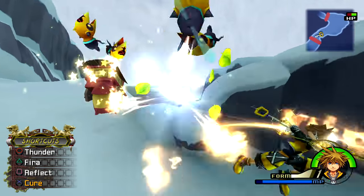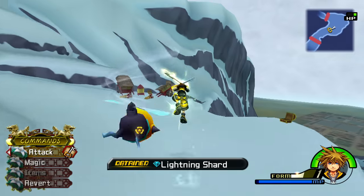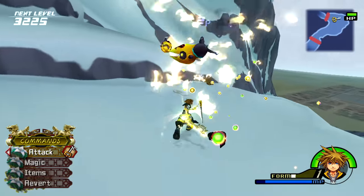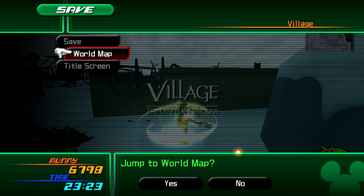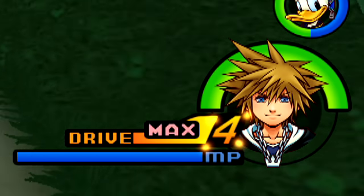Before I get started, it is important to note that whenever leveling up any drive form, there is a method that helps greatly regardless of which form it is. When leveling any form, when your form gauge begins getting low — around 1 or 0 — you must head back to a save point and select World Map. Then re-enter the world to find that your drive gauge has been completely restored. Use this to your advantage in combination with the methods shown.